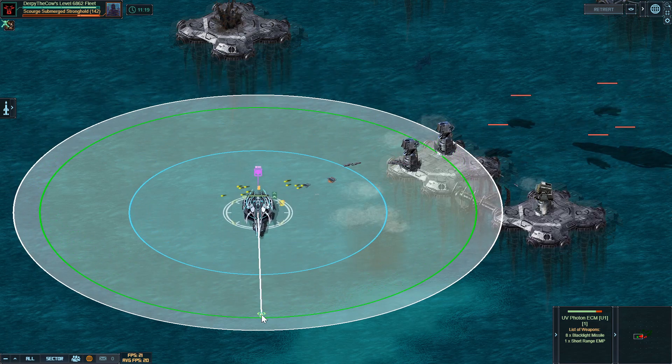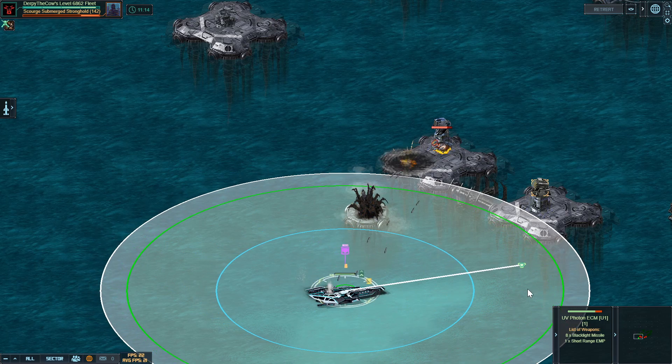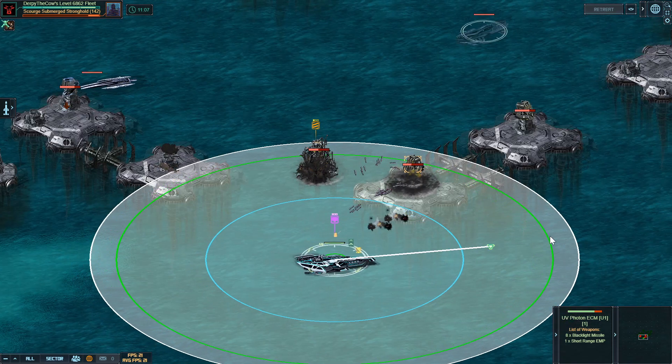A couple more platforms here — try and keep moving because there's a double corrosive turret, and then stun the thing. Go ahead, go for the death scythe here and shoot that. Take that one down pretty quickly, and then immediately on to the next two death scythe turrets.